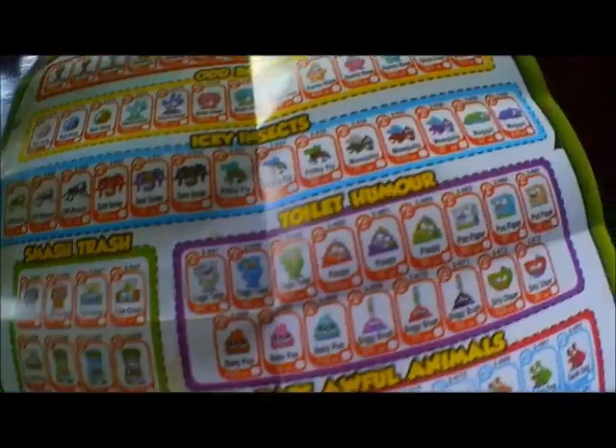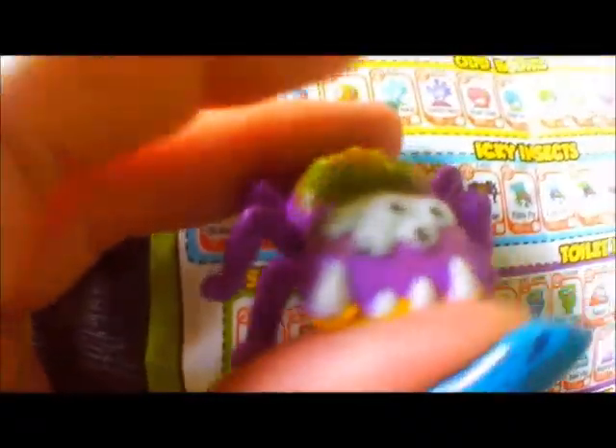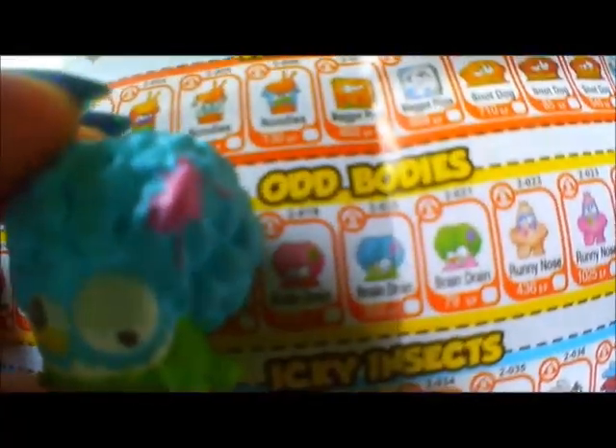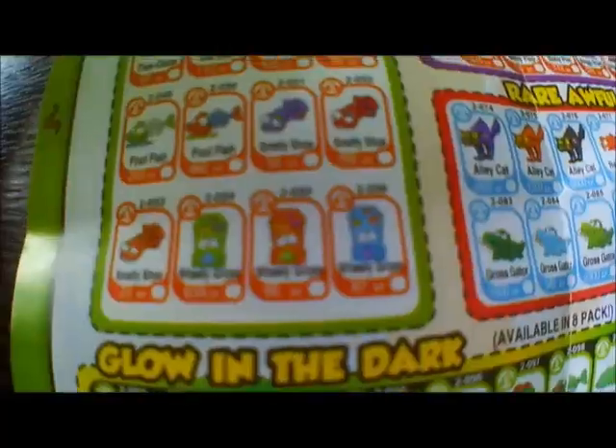Jay got the toilet humor baby poo, and it's common. He also got the icky insect splat spider, and that one is common too. He also got the icky insect purple splat spider, and that is also common. Jay got the odd bodies brain drain, and brain drain is common. Jay got this one — the smelly shoe — and the smelly shoe is part of smash trash, and it is common.